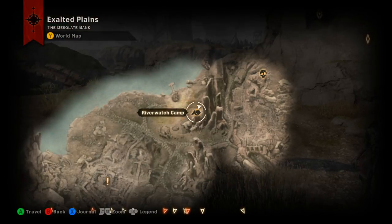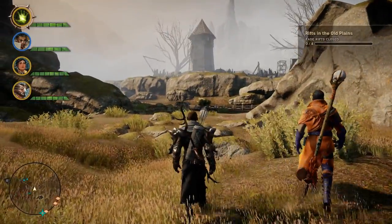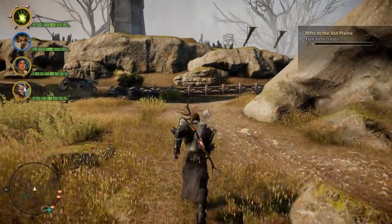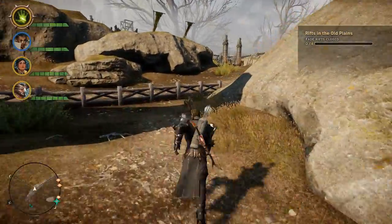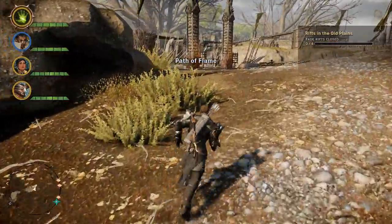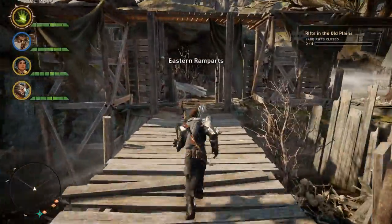We're back out in the Exalted Plains with our second Bottles of Thedas from the four that you're going to find out here. This one you're going to find just north of the Riverwatch Camp in the Eastern Ramparts. It's in this tower right here in front of us. If you walk out of Riverwatch Camp, I'll walk you over there because this one isn't really simple to find. There's some pathfinding involved, so I figured I'd just make it easier and show it to you. Head inside the Ramparts here,